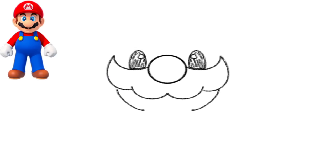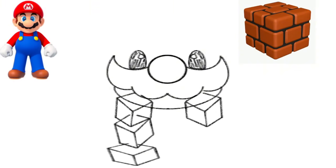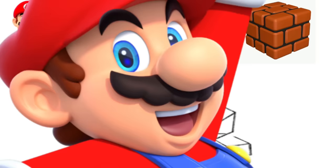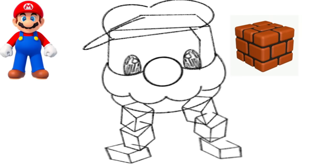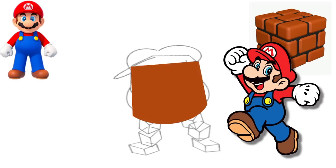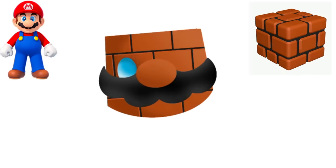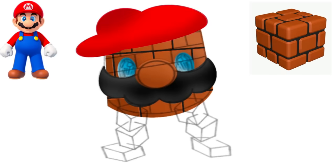At first I was going to give him human skin like Spirit, but then I had the idea to make his body out of bricks. I wanted to incorporate his big nose and mustache into the design, and of course the big red hat. It's a relatively simple design, but Mario is also a simple character so it fits.